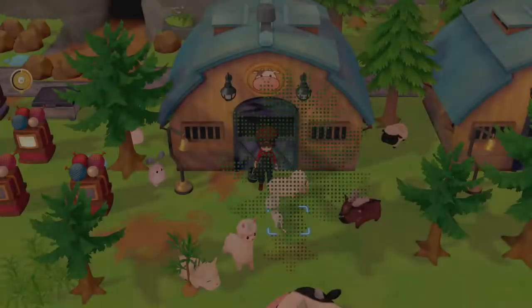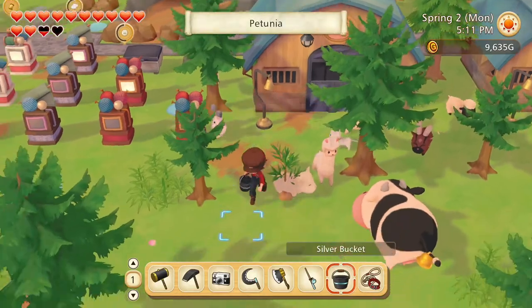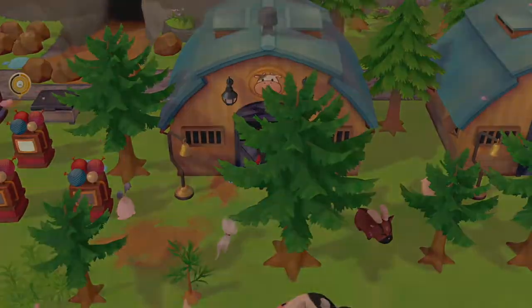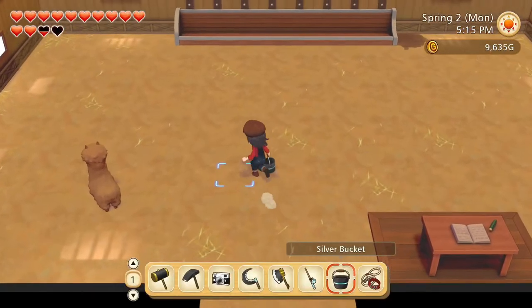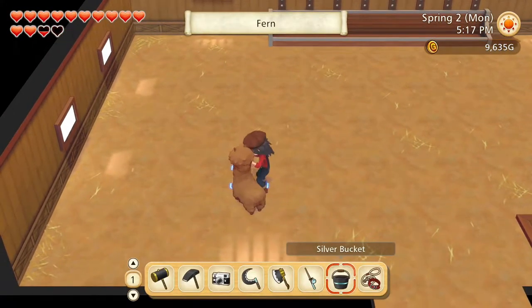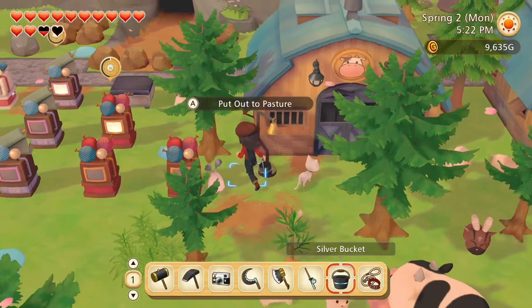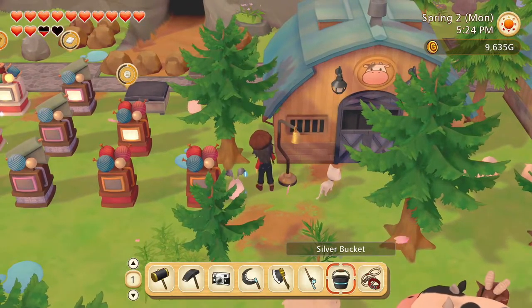Where is she? Yep, this is the right barn and I don't see her here. There she is! Hello Fern, welcome to the family. Lily, you can come out too.